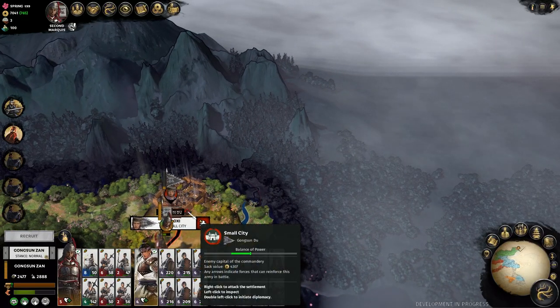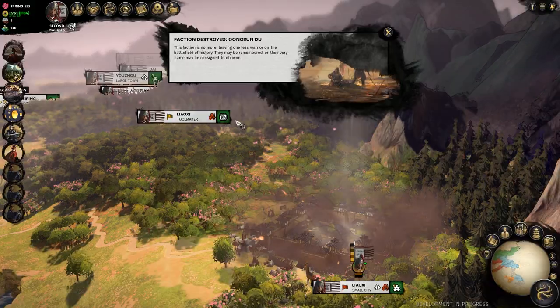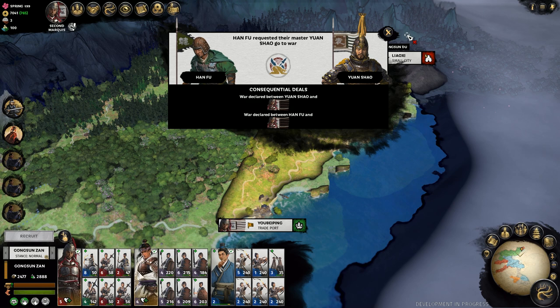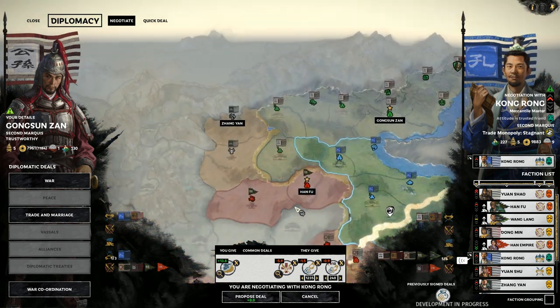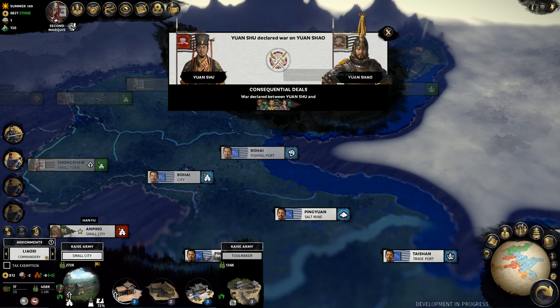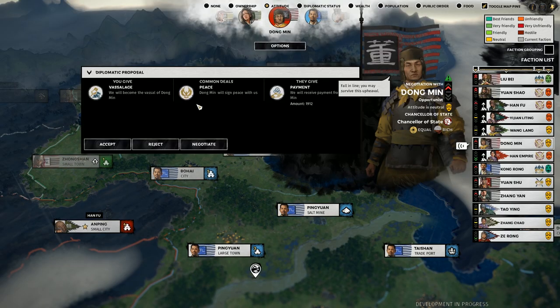The next turn brought my main army to Gongsun Du's capital city, and after an auto-resolved battle, Gongsun Du ceased to exist. But my jubilation was short-lived — on my next turn my good friend Yuan Xiao vassalized my nearest neighbor, who then asked him to declare war on me. Kong Rong would only help me if I agreed to give him the port I had just fought for. So I goat-roped Liu Bei into attacking the vassal, which made Yuan Xiao declare war on him, and then Yuan Shu attacked Yuan Xiao, and the north turned into an endless war zone.